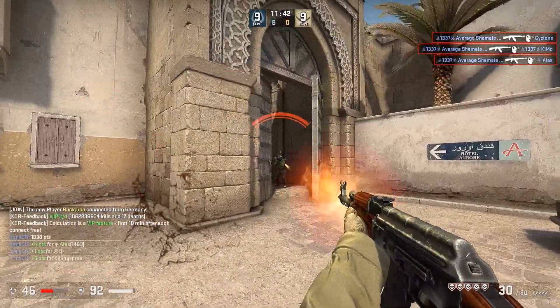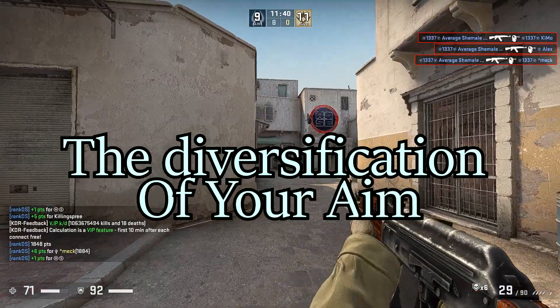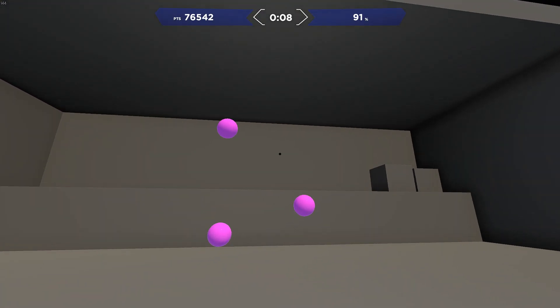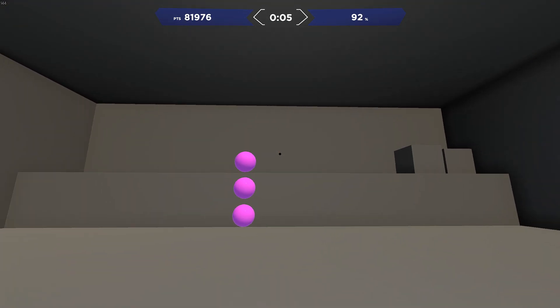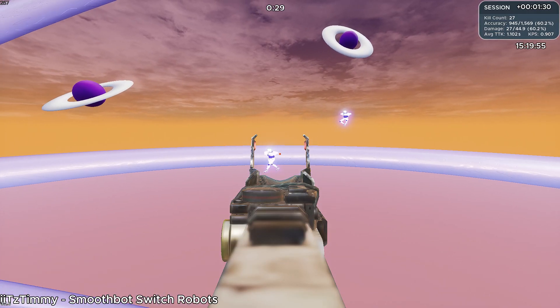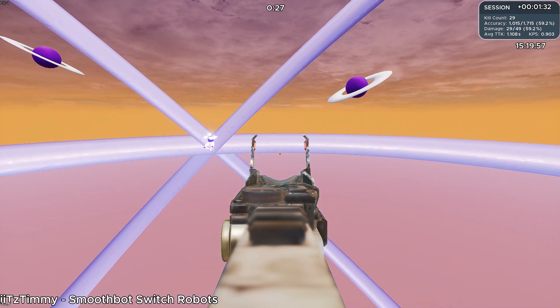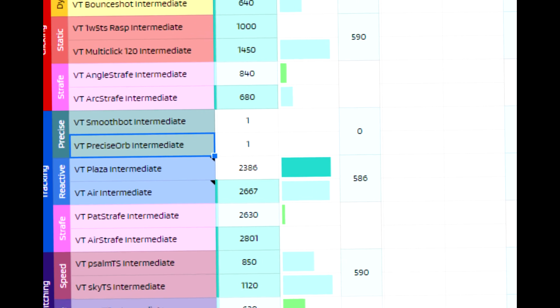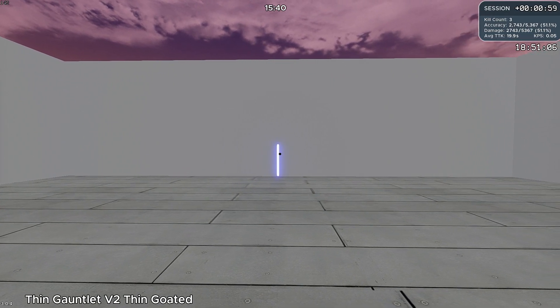Real practice and real improvement comes from the diversification of your aim. It's really simple, actually. You play a bunch of different playlists, carry on as normal, and focus on your weaknesses. Finding your weakness isn't really tricky — we simply look at our lowest scoring tab in Voltaic, let's say it's smoothness, and we focus a little extra on that.